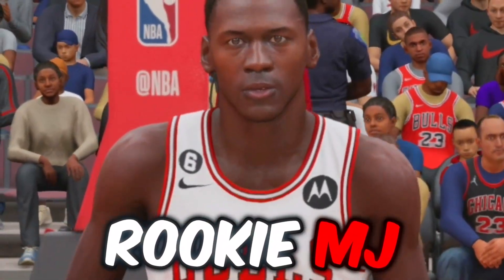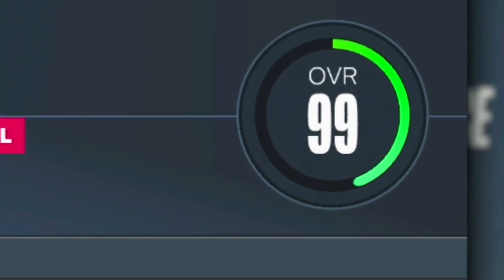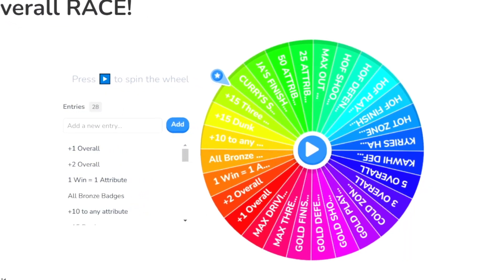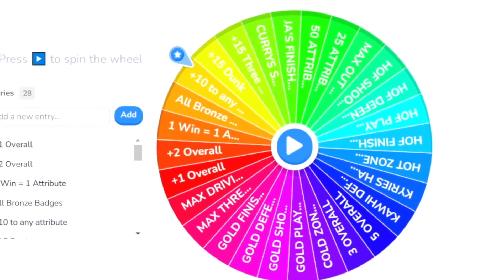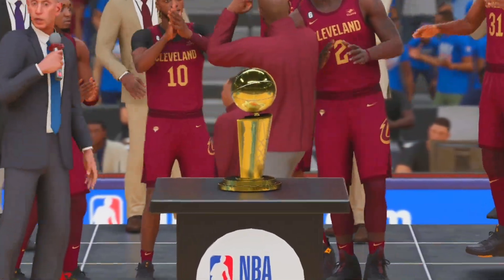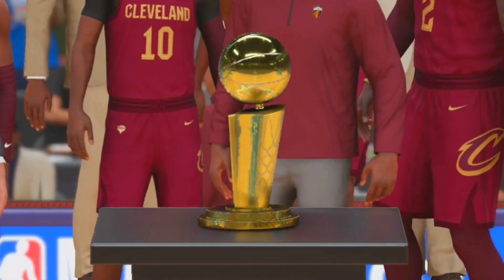Today I decided to put a rookie Michael Jordan and a rookie LeBron James in the current NBA and have them race to 99 overall. To make their race a little bit easier, at the beginning of every single season I'll be spinning a wheel to help either one of them hit 99 overall the fastest. And if you do the ultimate feat and win a championship, you get two spins on the wheel.